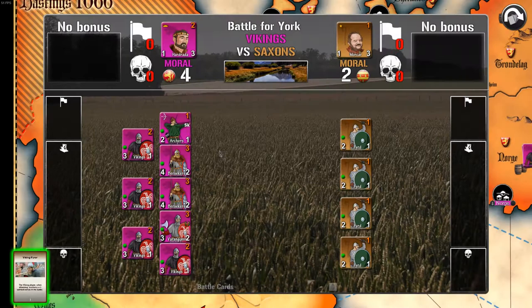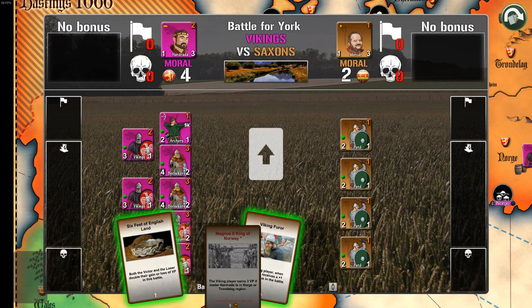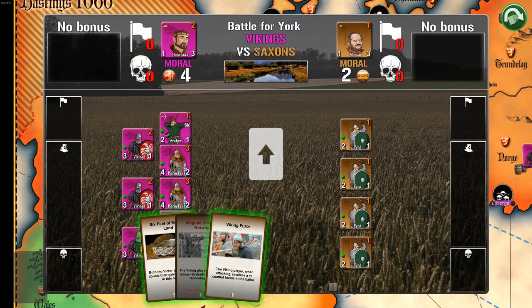I'll do York first, because this will decide whether we need to start crying. Do I play the Viking Furor for this? I think they all get minus one attack because I have two morale more. How the morale penalty works: one morale difference isn't a problem, but every point above that gives minus one to their strength. So if I have four morale and he has two, they get minus one; if he had one, they'd get minus two. Those are all ones and I have fours and twos, so I think we'll be fine.